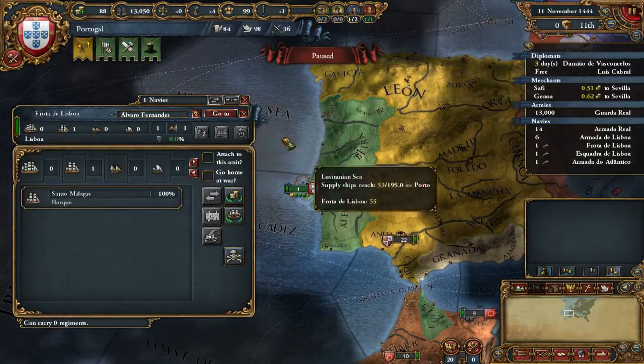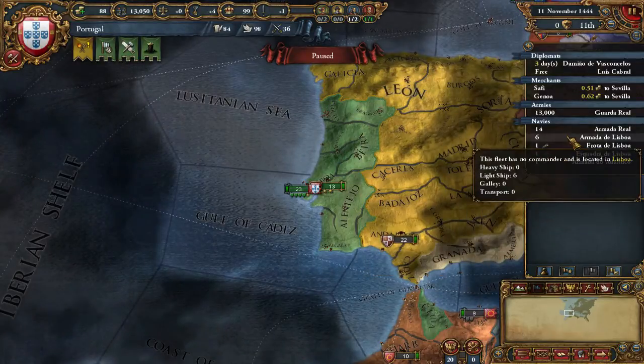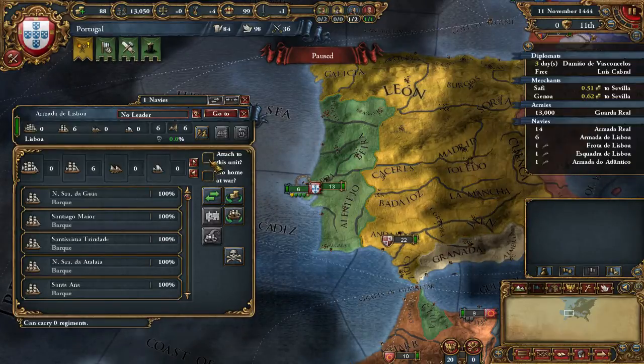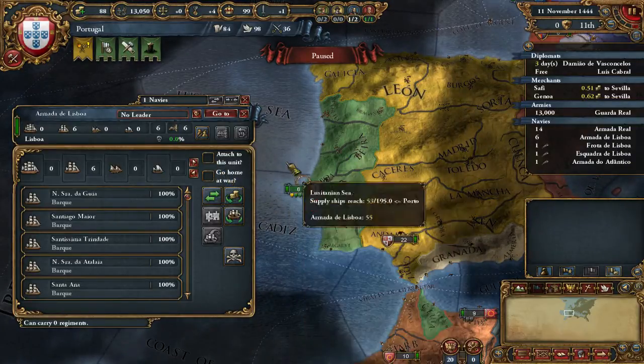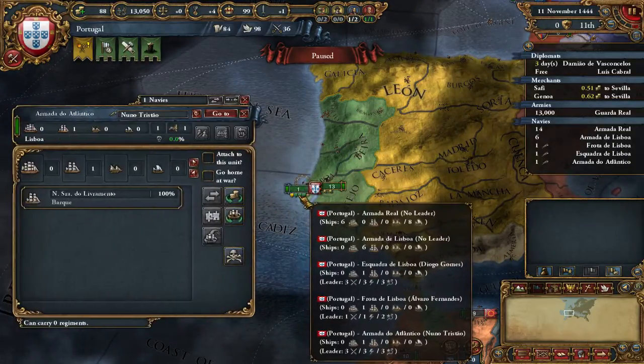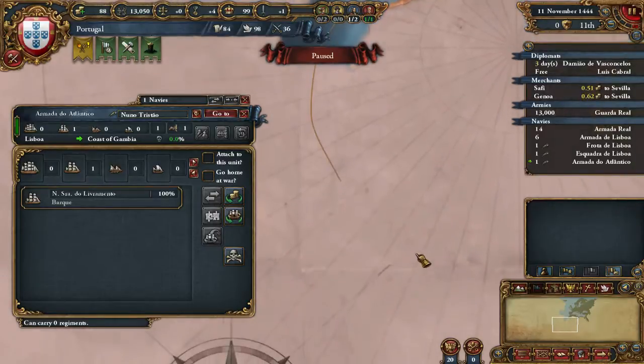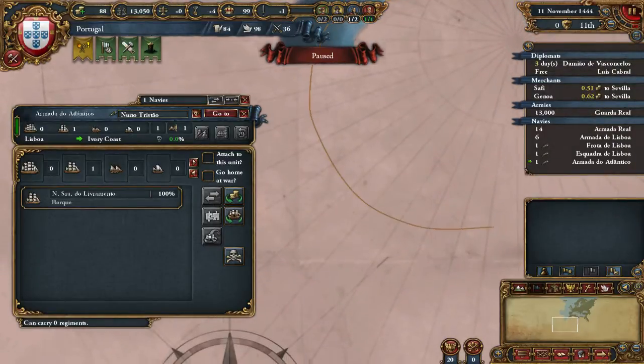I'm going to assign the explorer into the barks. One ship is enough - you don't need to send plenty of ships to explore. I'll send this explorer here. You cannot always click the furthest waypoint right away - not sure if it's a bug.